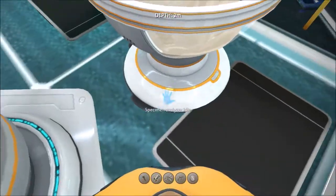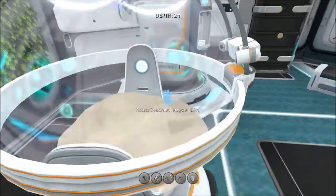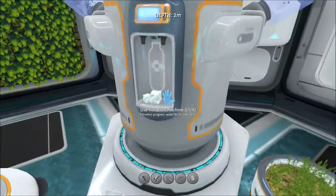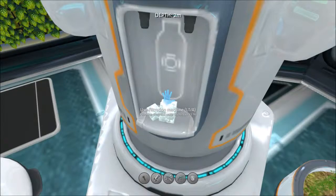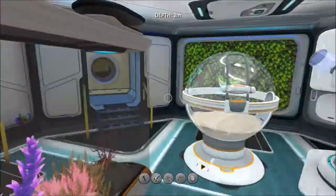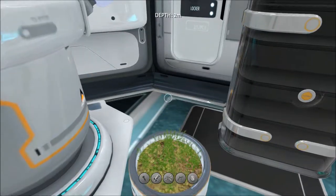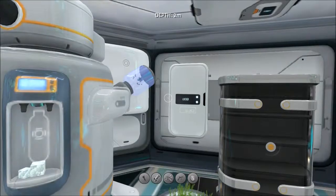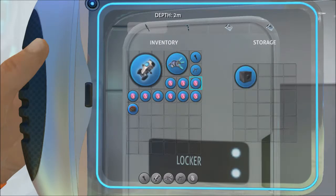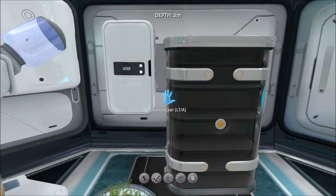The analyzer doesn't seem to want to work, but I think it just scans the creature and tells you what it is. This is the water filtration system - it makes fresh water. You don't want salty water because you don't want to get sick. There's also a plant pot where you put plants you find in the ocean. This is a locker where you can store stuff - there's even a bigger locker, kind of like a double chest in Minecraft.